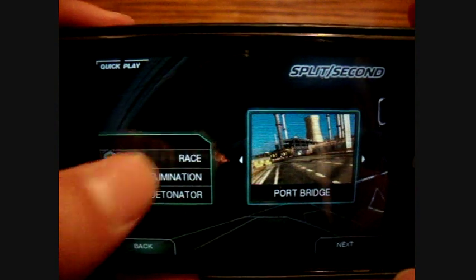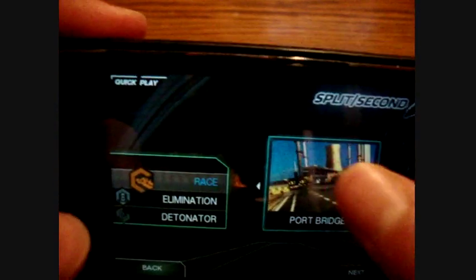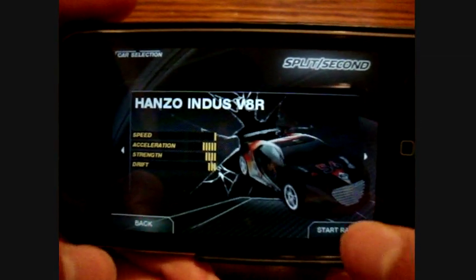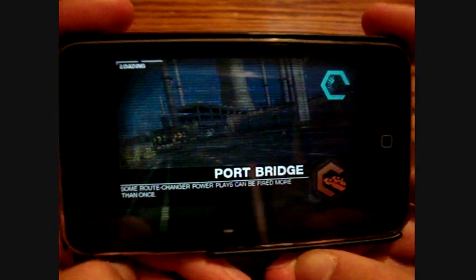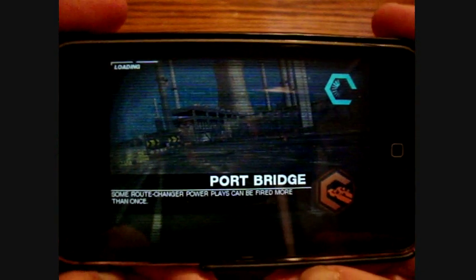So I'm going to click race, and then you just click it again. You click next. And you can pick your car, but I'm just going to click the standard one and let it load up here.